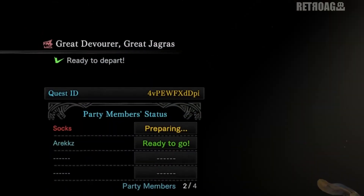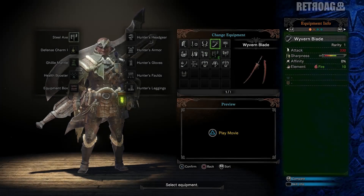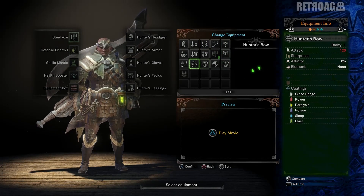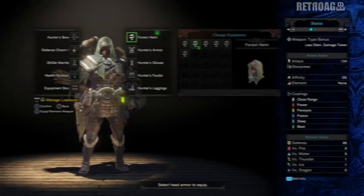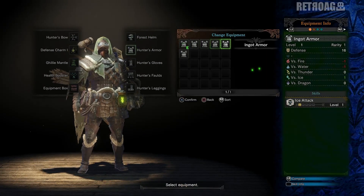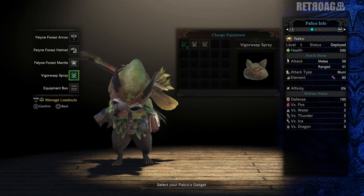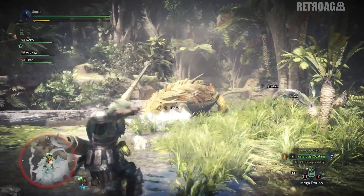The ID can be found up here, at the top of the lobby, in yellow. Once you've got your party set, you can pick your gear. All 14 weapon types are available, plus there's a selection of armour to choose from, some mantles and even equipment for your Palico too. Get your loadout sorted, ready up and embark on your quest.